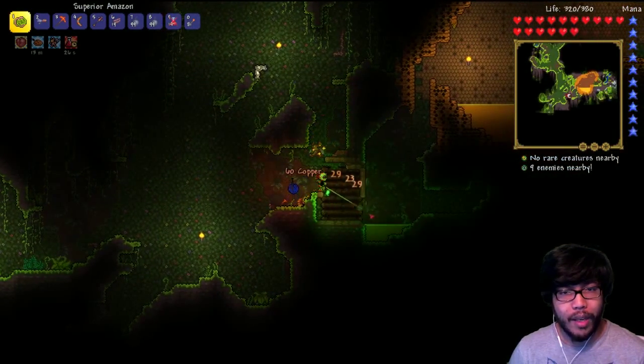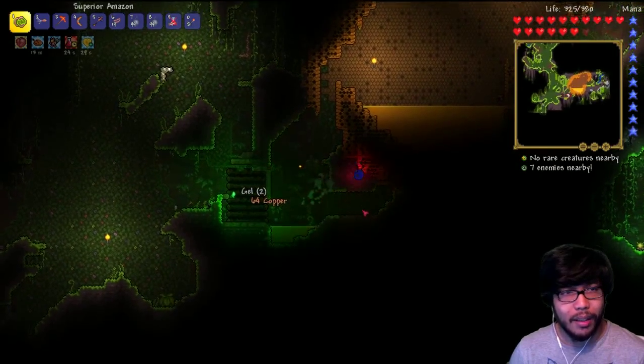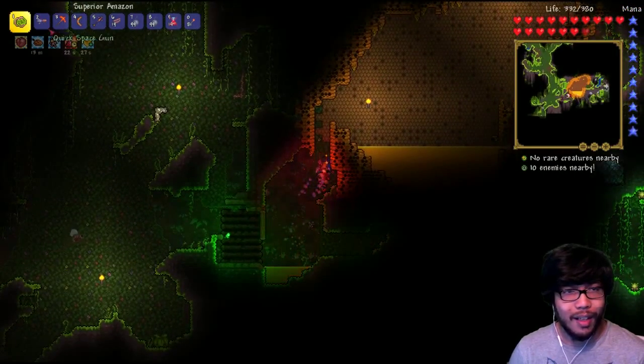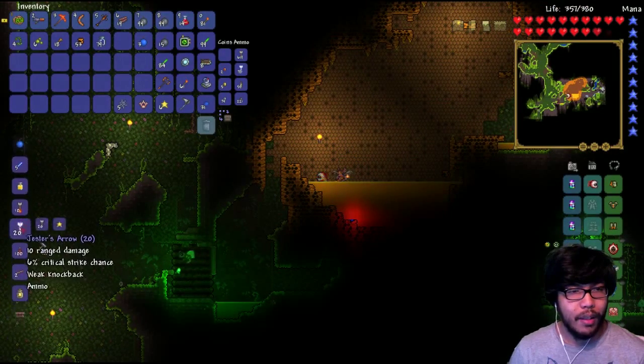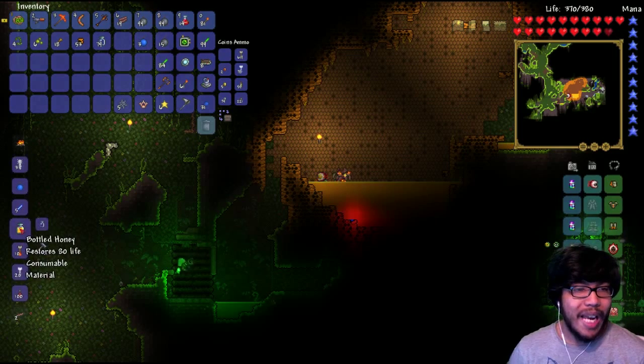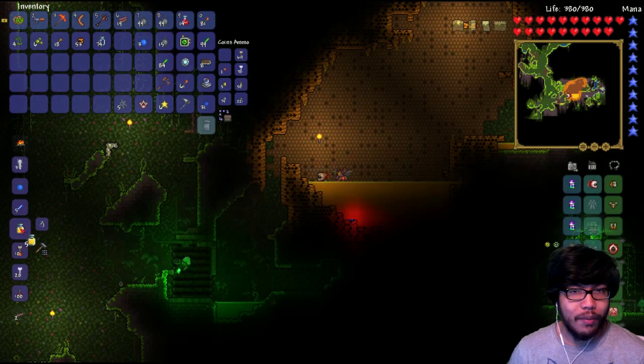We are back in the jungle and we have a bunch of honey to grab. Let's go ahead and do this. I didn't even know they had this freaking life regeneration thing. So all we gotta do is do this — we store 80 life and it's a material. It's pretty freaking good.